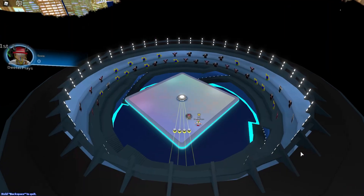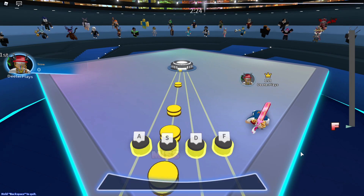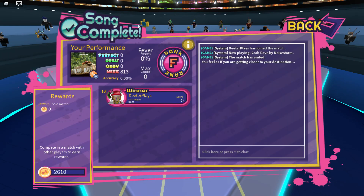Click Play, and just like the last song, you don't have to do any of the notes. You can play along if you want, but you don't have to. Once you're done with the second song and through the Crab Rave — it doesn't matter how well you do — it says: 'You feel as if you're getting closer to your destination.' That's the second message.